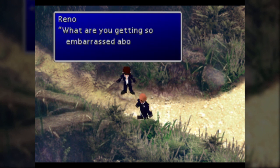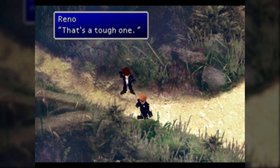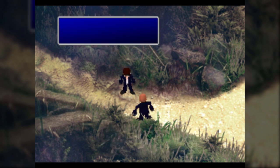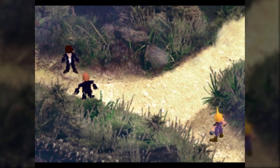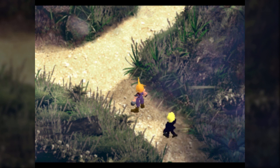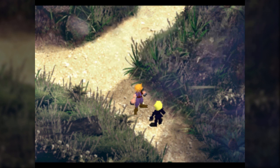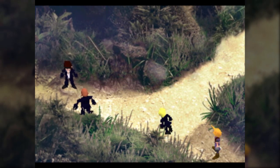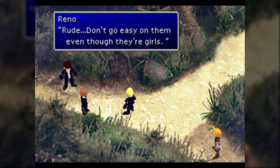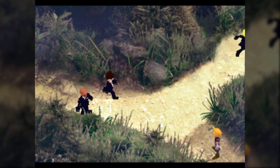Hi Reno, how you doing? Who's your right-hand man? I do like this conversation because they talk about who they like — Rude has a thing for Aerith. Oh hi Elena! I like how casual she can be with us even though she realizes it's us. She's just going to go report to Tseng, who is apparently over in that direction.